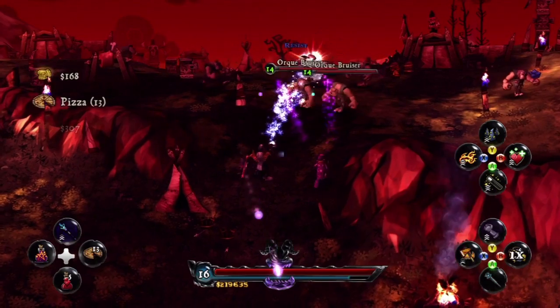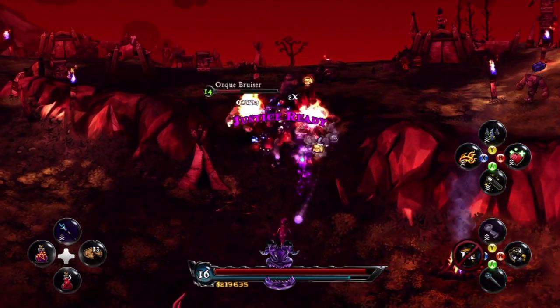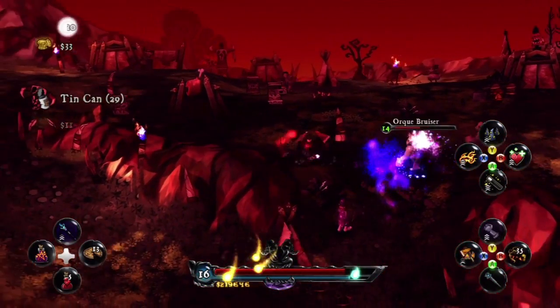So these are a bunch of orcs we're fighting here, and one strategy is to sort of trap them in this bottleneck here. They can stand back and both use ranged attacks — Deathsbank using ice bolts there.